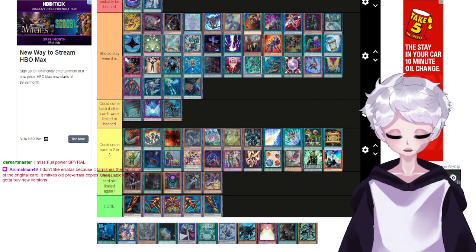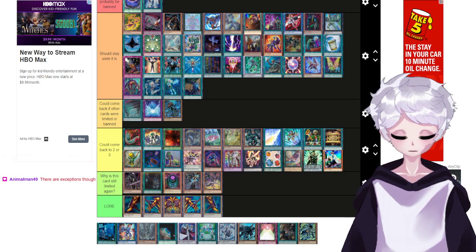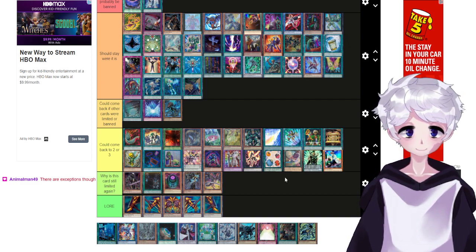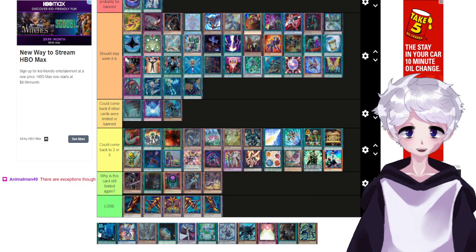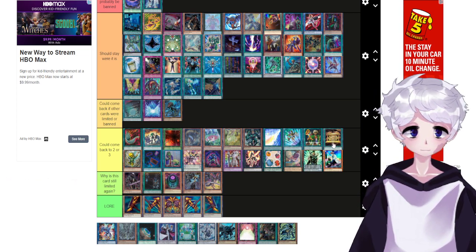I don't like erratas because it tarnishes the reputation of good cards and makes old pre-errata copies useless so you have to buy new versions — there are exceptions though. I think Quick Fix is fine to come back with Drone back and Resort at one, where it should always stay. I don't think Spiral would be absolutely broken with three Quick Fix.